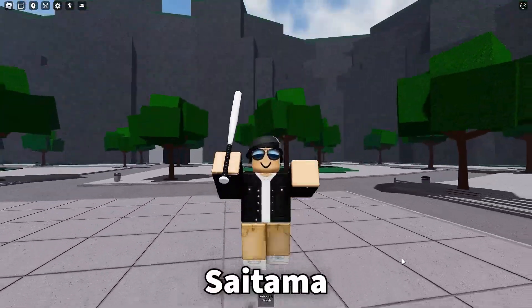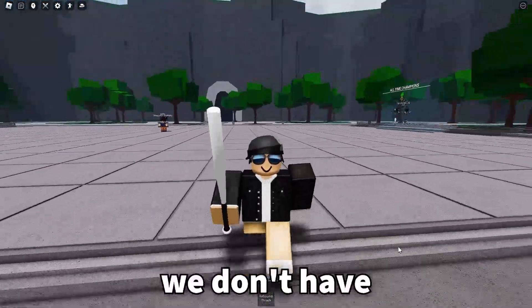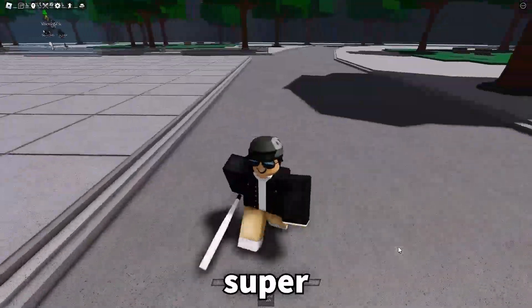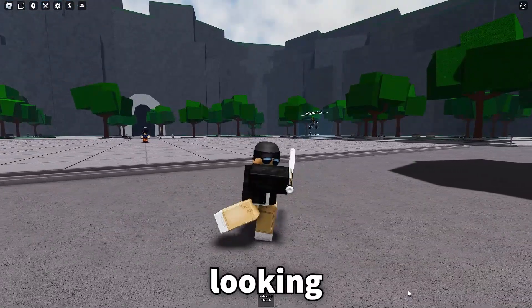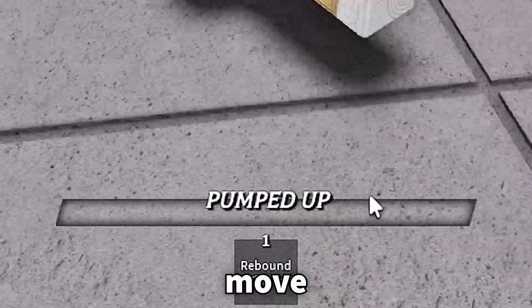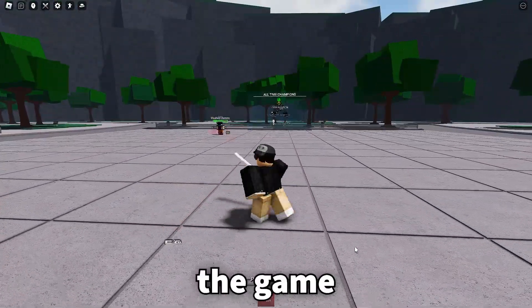Metal Bat has just been added in Saitama Battlegrounds, and it is absolutely insane. As of right now, we don't have very many moves for this, and it's in super early beta, but as you can see, we have a bat and it has some pretty nice looking M1s, and then at the bottom of the screen we have one move. This is probably one of the most powerful base moves in the game right now.